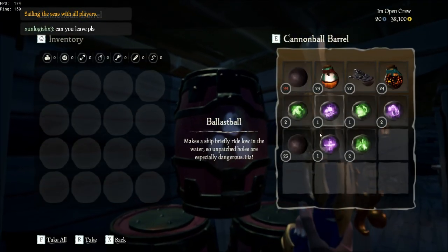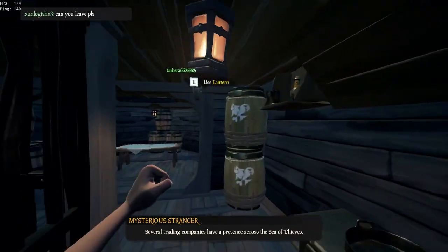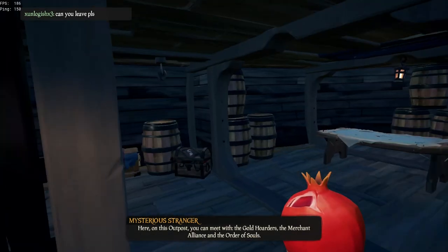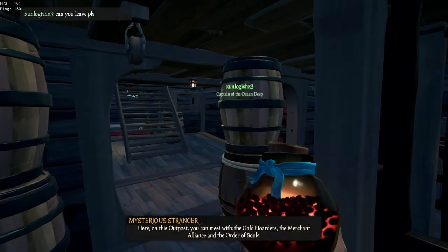Also while in the barrels, make sure to get blunder bombs. They are wanting me to leave so they can do some weird pirate stuff with each other. Step three: head on over to the food barrel and grab their best food. It's not like they need it since they pretty much joined the server to run from all combat.